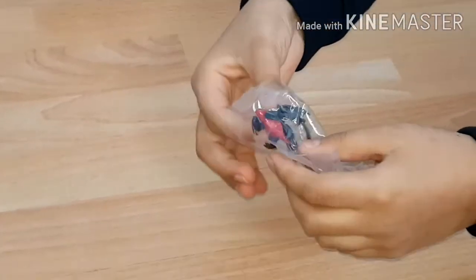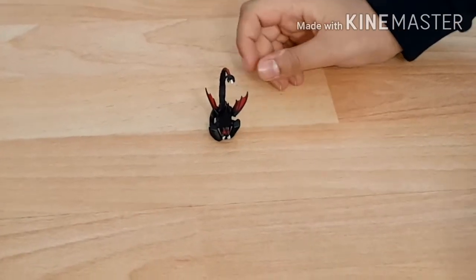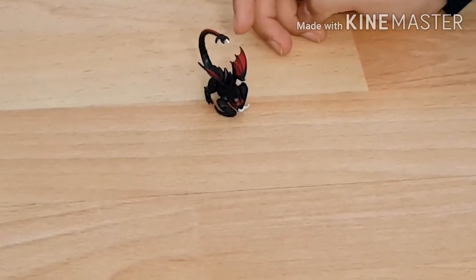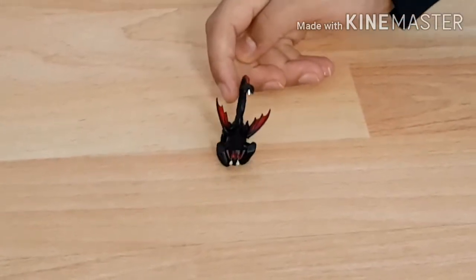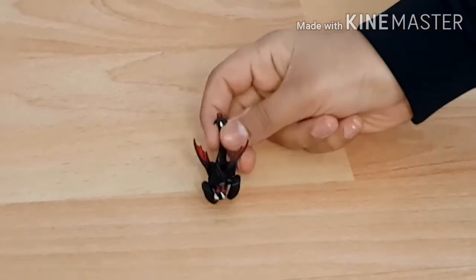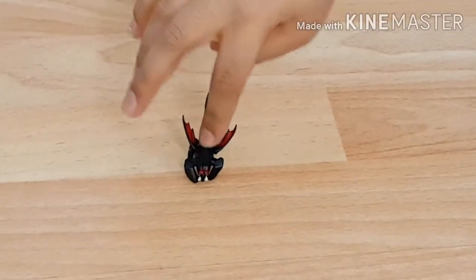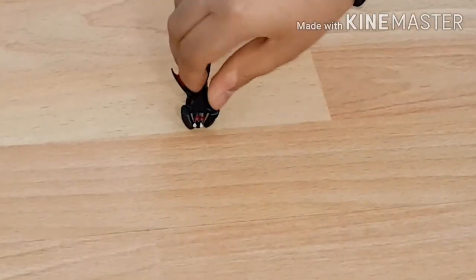This one is a Deathgripper — it's really cool and awesome. It's one of Grimmel's dragons — Grimmel the Grisly — he's evil, he's bad, he's in How to Train Your Dragon 3: The Hidden World. No story spoilers, just some dragon facts. Grimmel uses the venom inside their tails to control these dragons, which can take over other dragons.